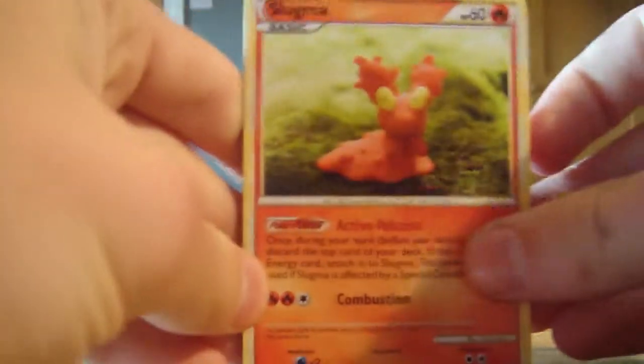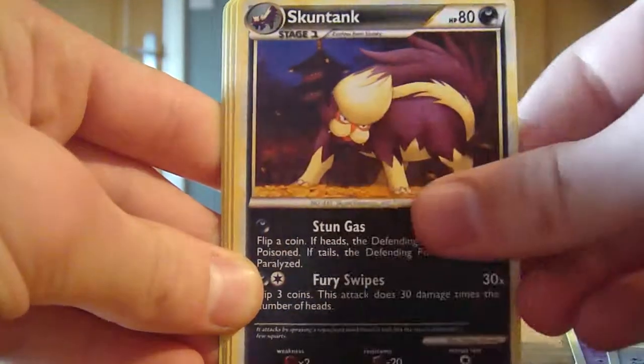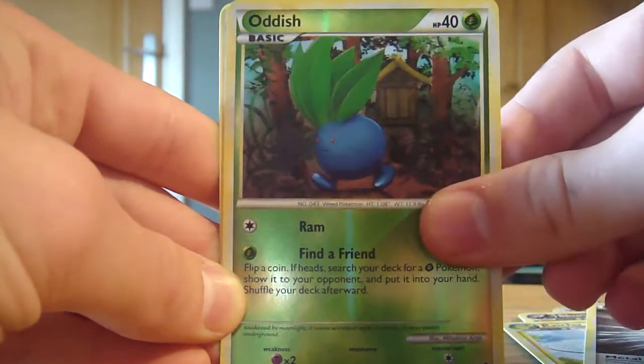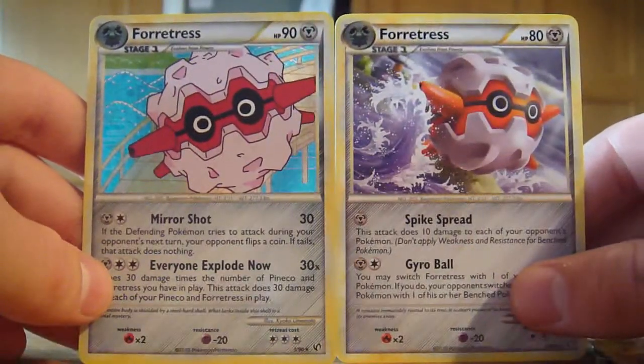We'll get the Skarmory pack open next. In this pack we have a Slugma, Doduo, Sneasel, Grimer, a Togepi, Skuntank - very nice - a Rideship, Metal Energy, that's sweet. Our reverse is an Oddish and our rare is another Forretress. As you can see, slightly different to the holo Forretress, being a non-holo, but once again a very nice card. Pretty sweet to get both of them.